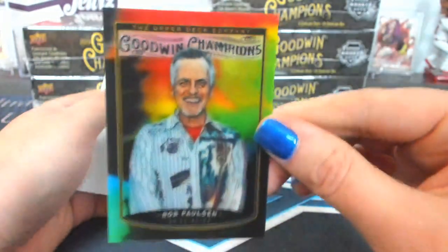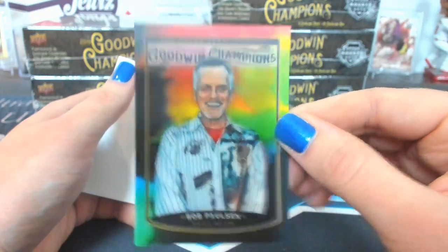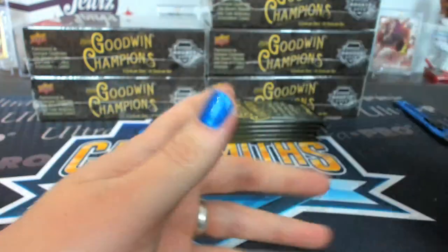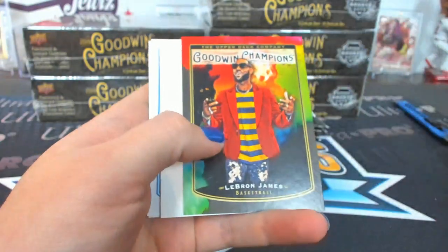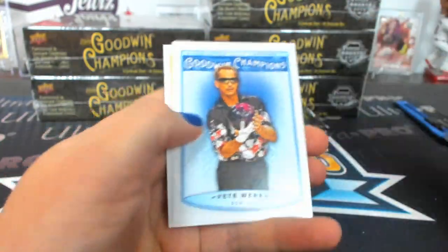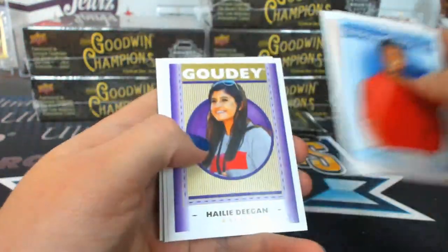Rob Paulson, Lenticular. Rob Paulson, Tier 1. LeBron, Splash of Color. Gowdy, Haley Deegan.